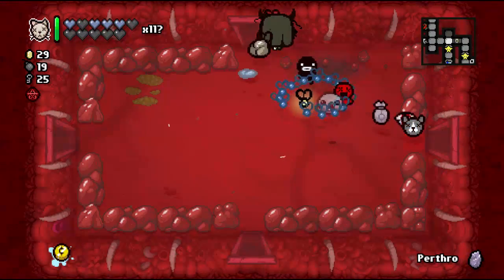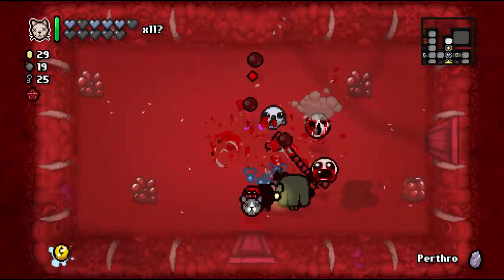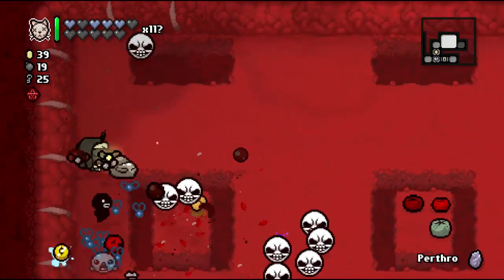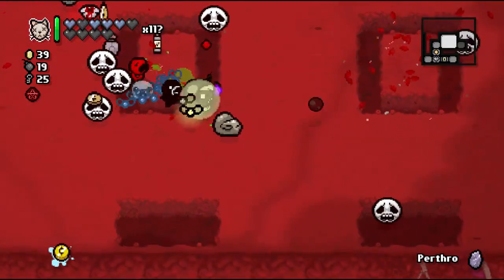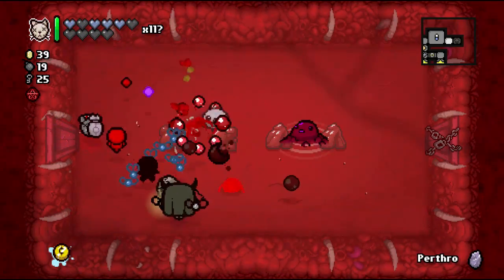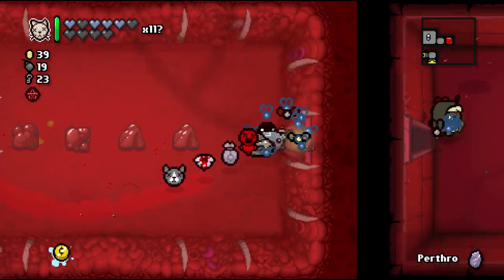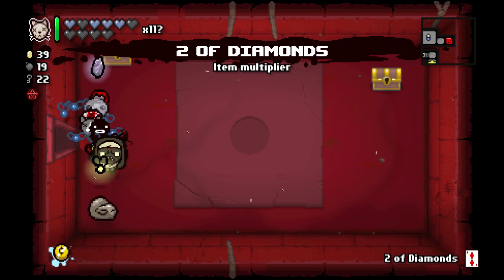There's a soul heart back there we can pick up. Money. What's up with all these other rooms — is there a secret room somewhere? Double locked room! What's in here — the D4 which would re-roll our build, and the Two of Diamonds which doubles our money. Our build is really good, it would be terrible to re-roll it. Let's take the Two of Diamonds with us.